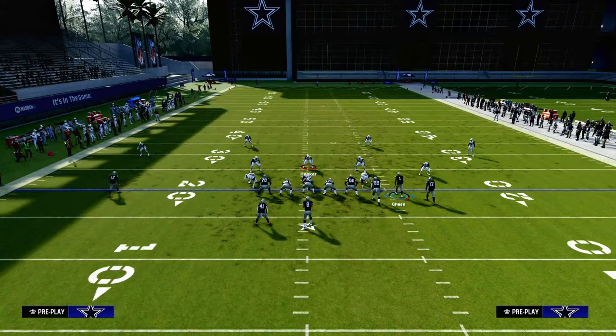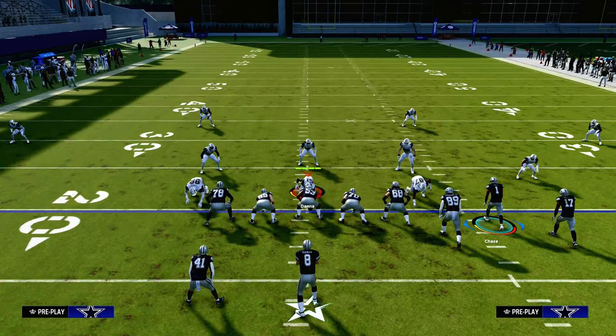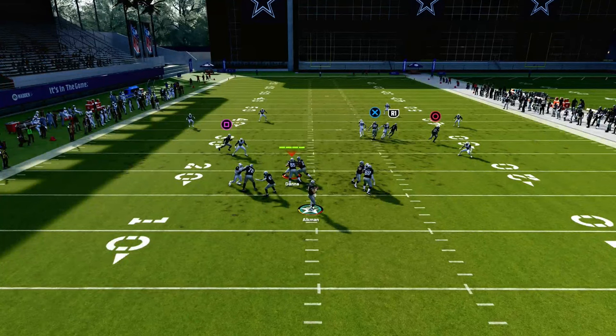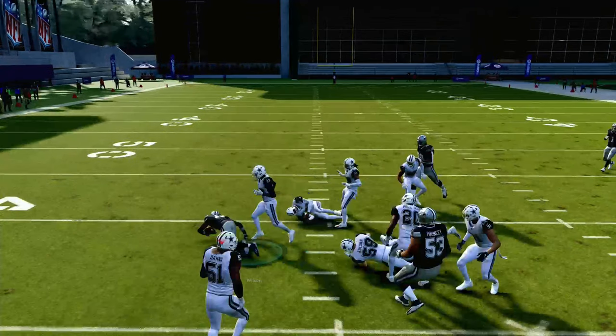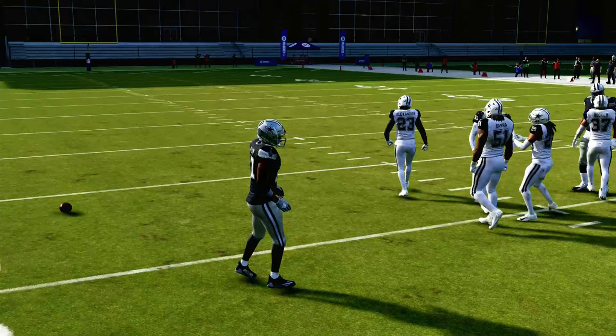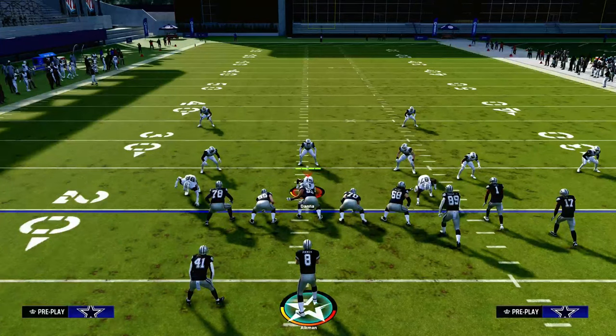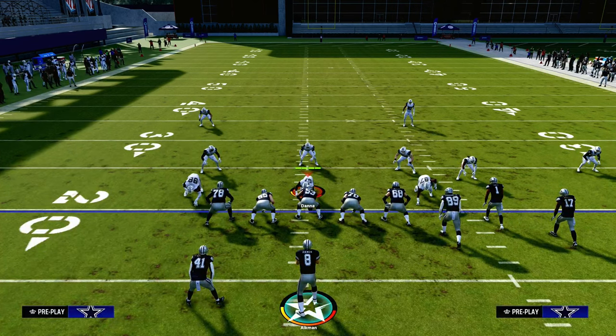If they decide to user the corner route to take it away, that's going to leave the whole middle of the field open for a high-low between the tight end and the drag route over the middle. This play is super effective — one of the best money plays in Madden 24. If you want to learn the entire West Coast Offensive eBook, join the Patreon at the link in the description for just $10. It's going to make you a better Madden player.